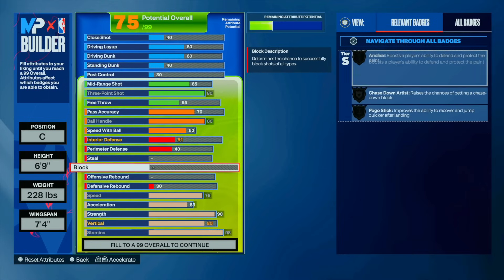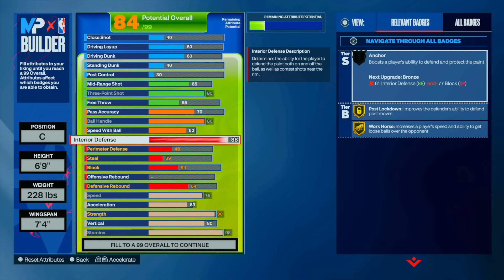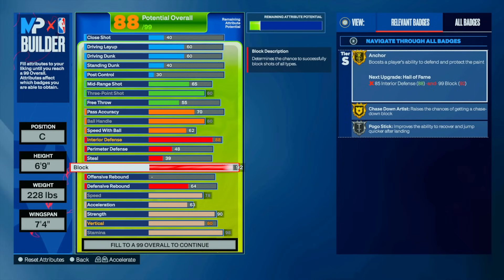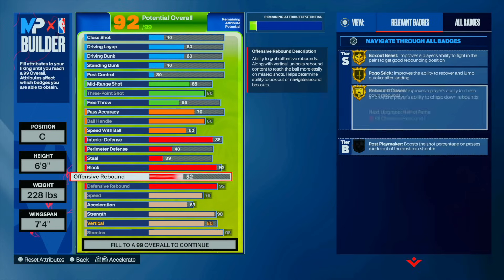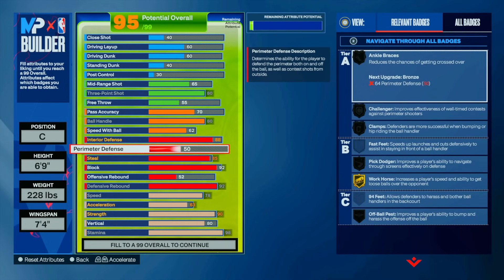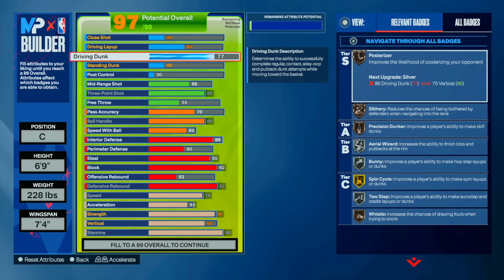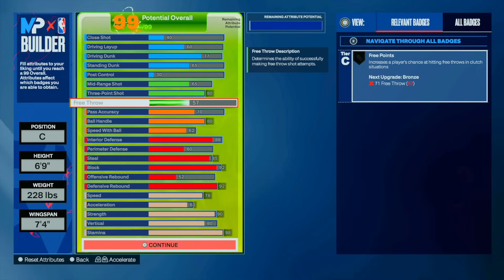Max out stamina. For defense, we want 88 interior to get gold post lockdown — that's really the only thing you need there. I went 92 block to get gold anchor and 92 rebound to get gold rebound chaser. I also went 85 steal. I went 60 perimeter since you're mostly going to be guarding bigs. Then 77 driving dunk — the extra attributes don't give you anything beyond that. Standing dunk at 65. And I put my free throw up. That's how I made the build.